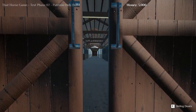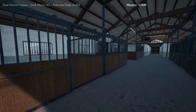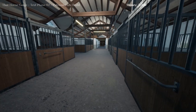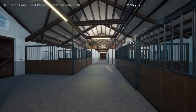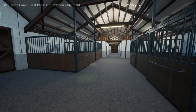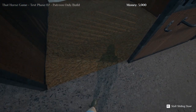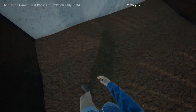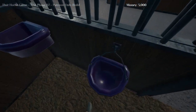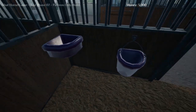This is the stables — very interesting. You have three entryways; this one I assume is the main one. There's also a light switch here, and it turns on after a few seconds which is actually accurate — it doesn't happen that fast in this kind of place. We have many stalls in here. There's a water bucket in every single stall, which is cool.